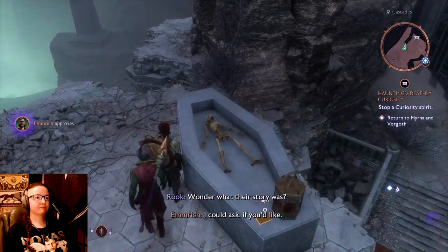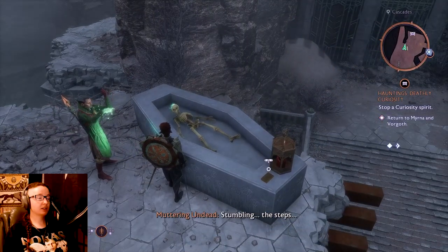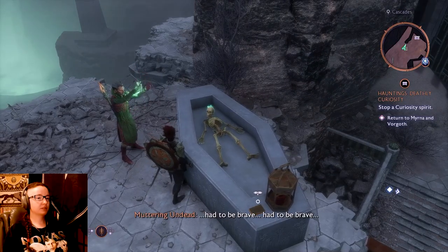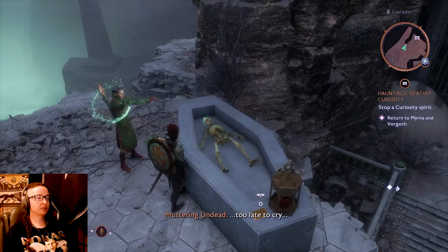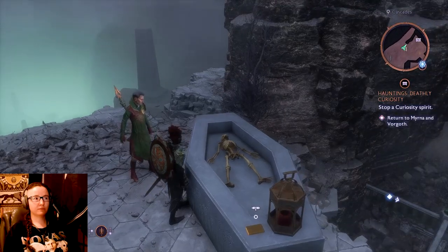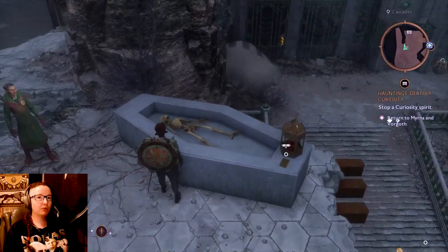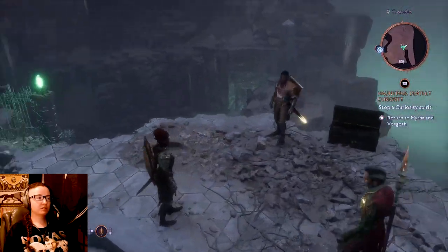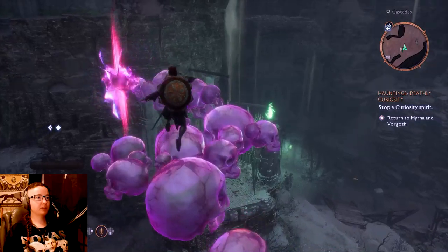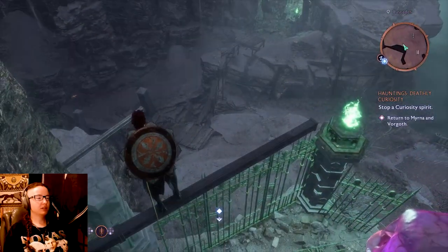'Who rang those chimes? What was that shape gliding through the fog? Why am I still cold, even in front of a fire? I ache for the sky.' I wonder what their story was. 'I could ask if you'd like.' Oh yes please! 'Stumbling the steps - skeletons - had no choice, had to be brave. Too late to cry - save the girl with the grave.' Was that about being left here as a foundling? He had a nice voice, sounded like a kind person trying to do their best.